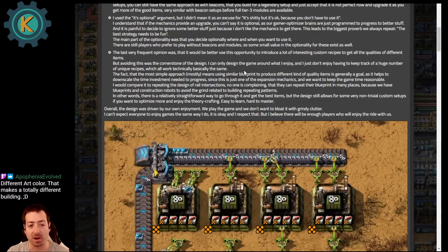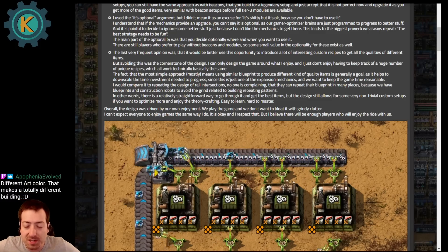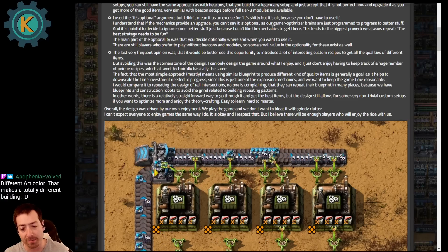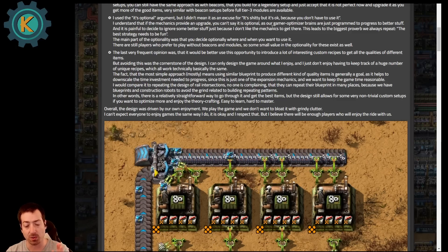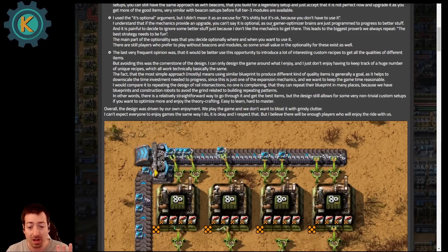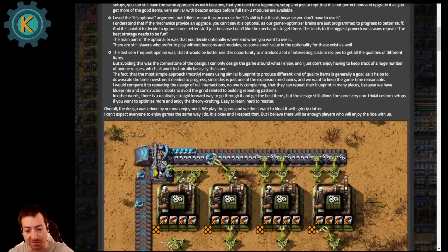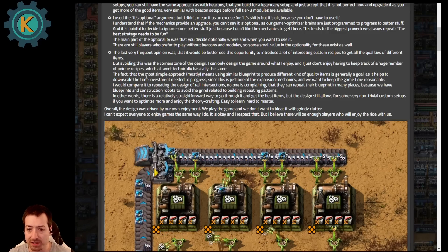If there is proper mod support for what you can do with the quality mechanic, I could see mods like Pyanodons replacing tiers of buildings with quality altogether. But I could also see certain mods wanting to have both tiers of buildings and tiers of quality. Vanilla Factorio is still doing that — they have three tiers of assembler and five tiers of quality, which is technically 15 different assemblers you can make rather than just three. We'll see how mods approach this, but I'm curious to see how that plays out.